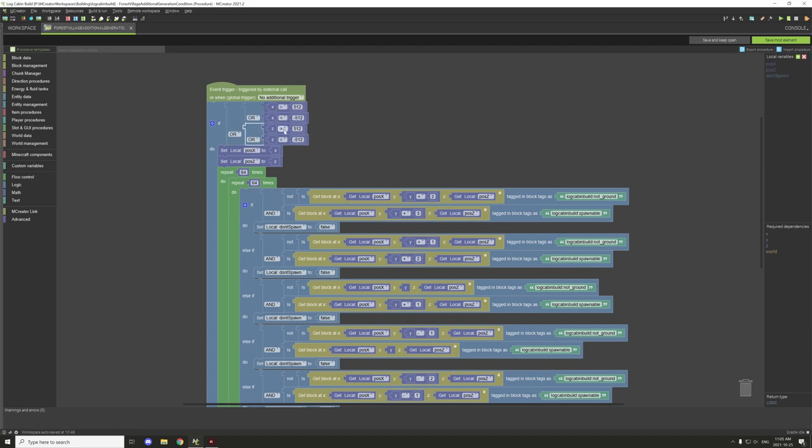I tried 1024 before, but it turns out you only need 512 for the distance. You need to test for any of these conditions, so either it's this one, that one, that one, or that one, or a multiple of them — it doesn't matter. That's why we're using the OR statements here.